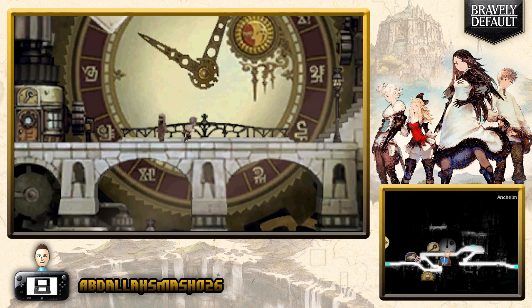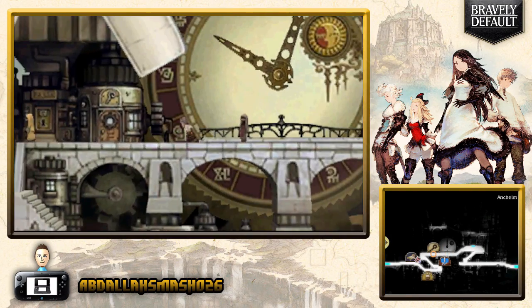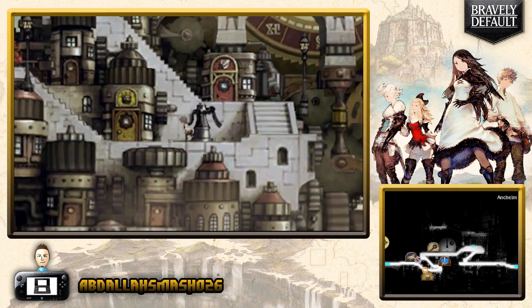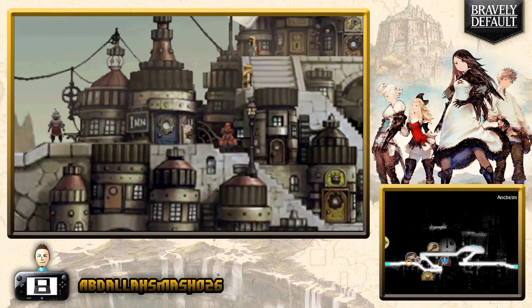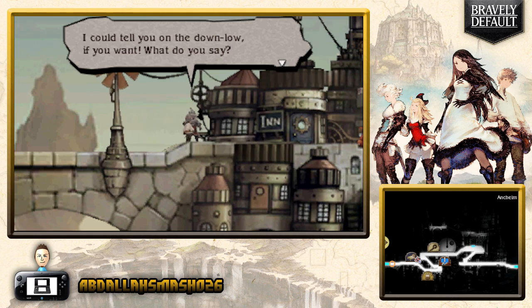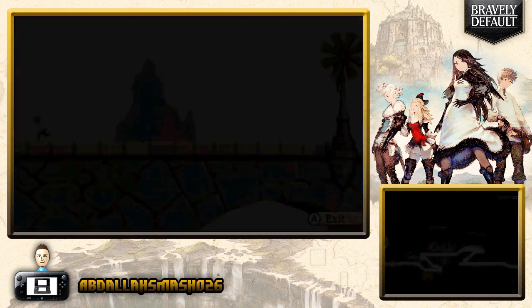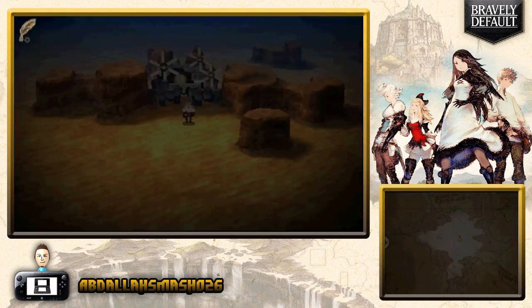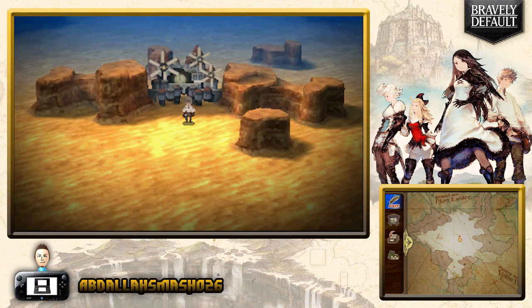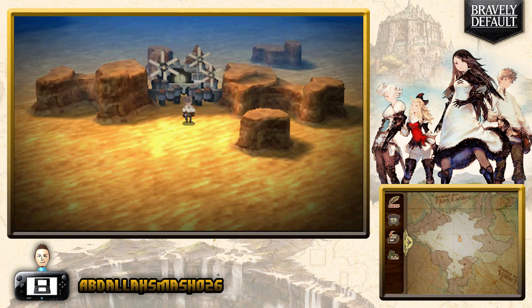Now we've got a lot of money to spend on stronger weapons, accessories, and more spells. You can save out in the open if you're in the desert. Let's save right here and we'll continue in the next episode.